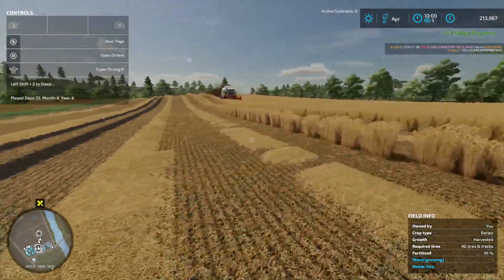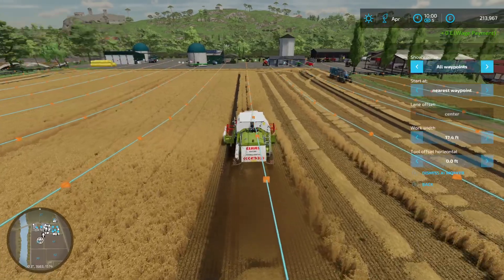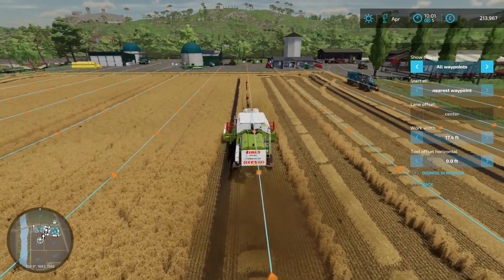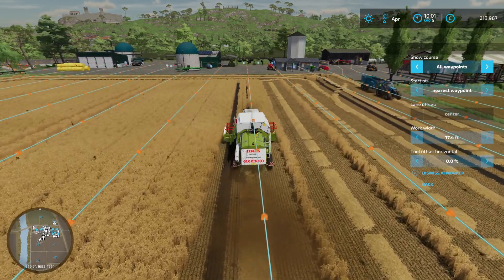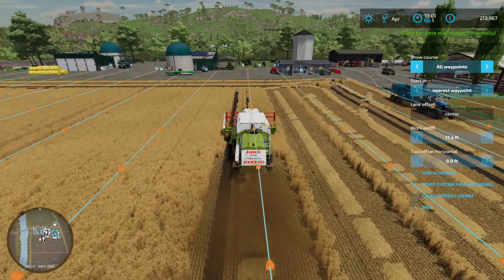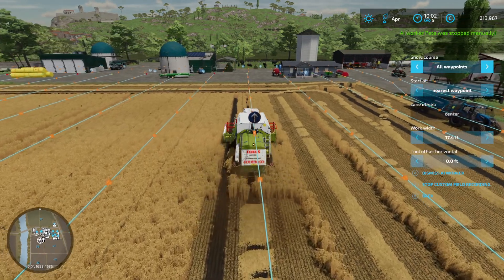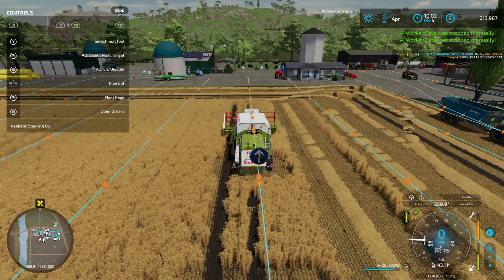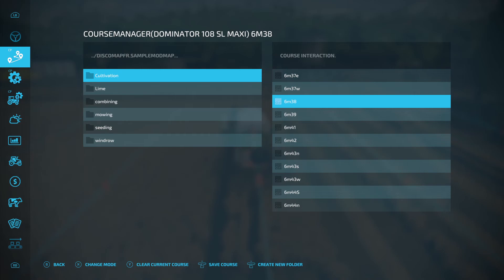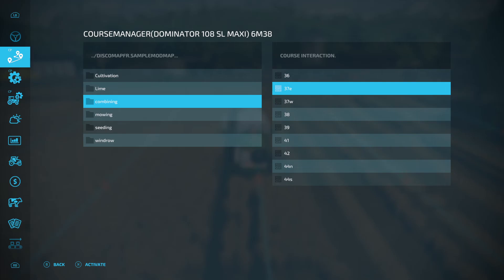Something is definitely wrong - we're not going to unload. Has he got an offset on him? Please don't have an offset - there's no offset. I haven't loaded the combine, have I? I've loaded the wrong route. I loaded cultivation which is 6m - it's not a 6m header. Field of main 38. Clear the current course, load combining field 38 - activate. That's a serious error of judgement there.